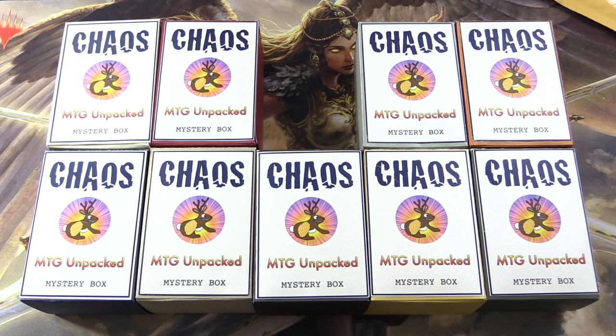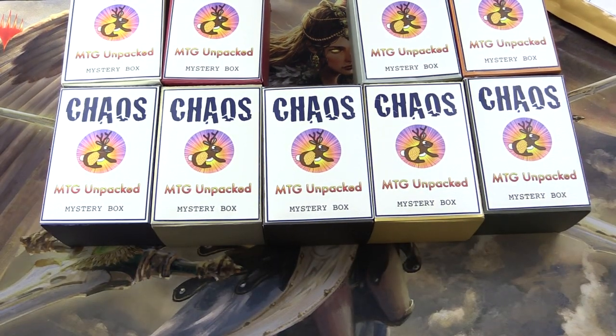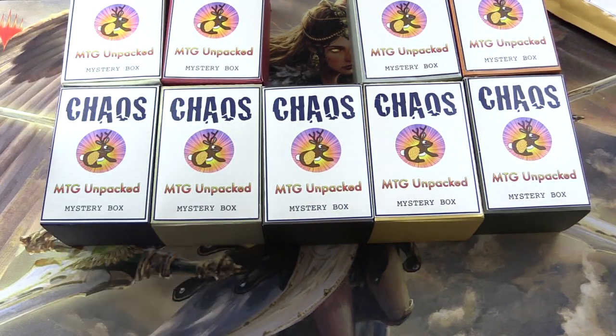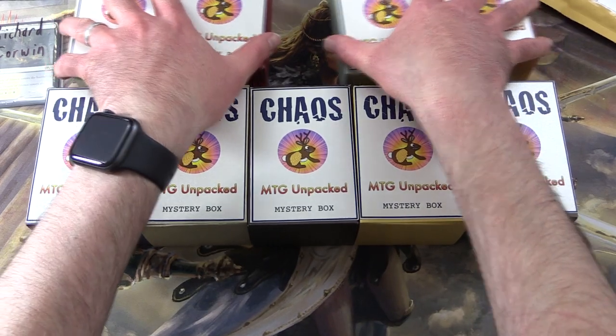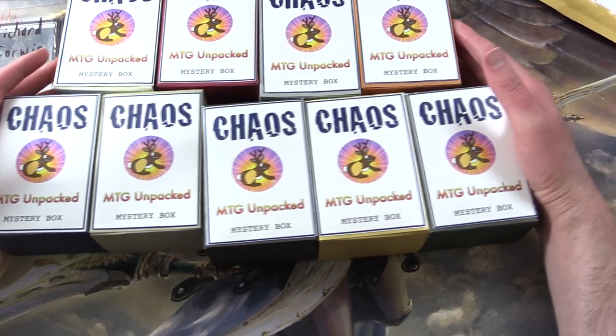Today on MTG Unpacked, it's time for some chaos. We're going to crack open one of these MTG Unpacked Chaos Mystery Boxes — these are my vision for how a Chaos Mystery Box should be. Later in the video, we're going to look at some mail from Chuckwagon MTG, so stay tuned for that. Let's introduce the patron: we have Richard Corwin, and we're going to open one box for him. He actually has a couple more coming in a future video.